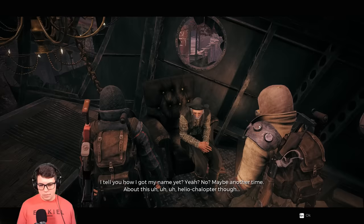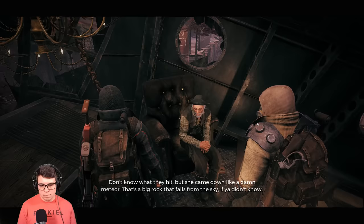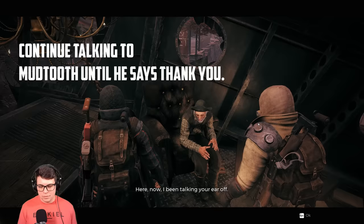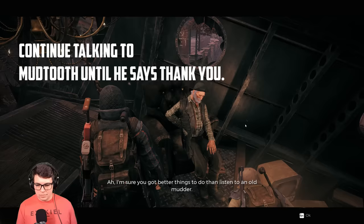The pocket watch is a secret amulet that is currently one of the more powerful amulets in the game because of its ability, which restores stamina over time and reduces stamina costs. That's fantastic especially in late game when you're constantly running and dodging and expending a lot of stamina. To get the pocket watch, you have to find the NPC named Mudtooth.